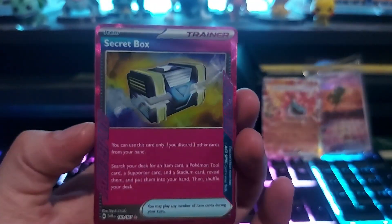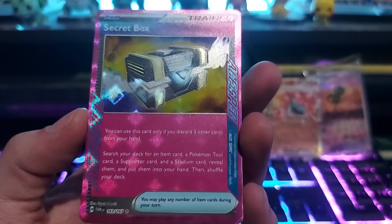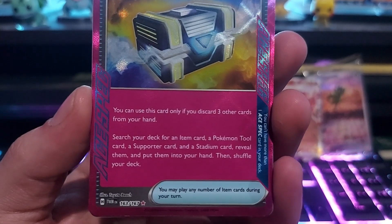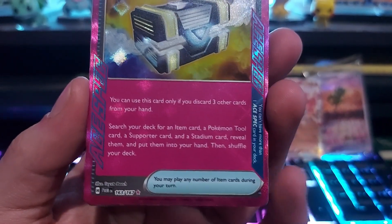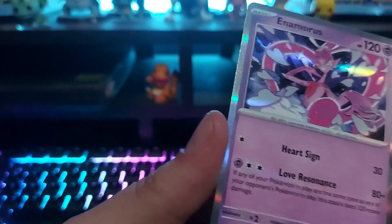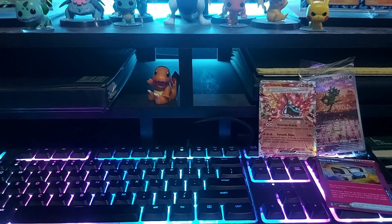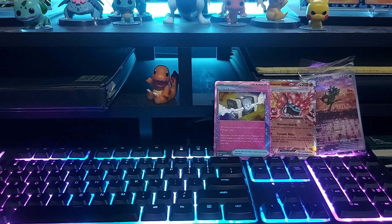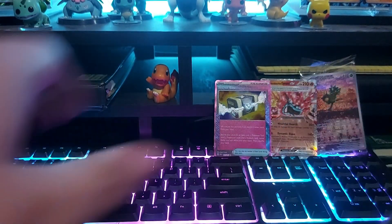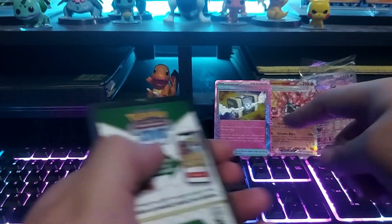We got a Secret Box — you can use this card only if you discard three other cards from your hand. Search your deck for an item card, a Pokémon Tool, a supporter card, and a stadium card, reveal them and put them into your hand, then shuffle your deck. That's nice — that's a lot of different things you can do, probably gonna be a good one. I like that new rarity there with the pink stuff — I think it's a Treasure Rare or maybe an ACE rarity — I like the new addition, they look cool. An Ace Spec card!